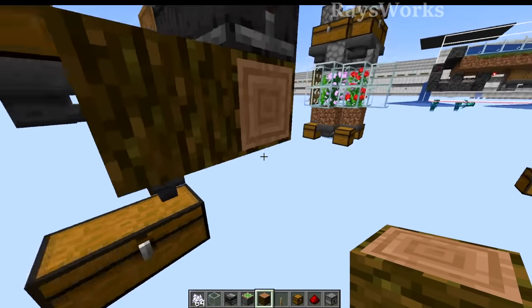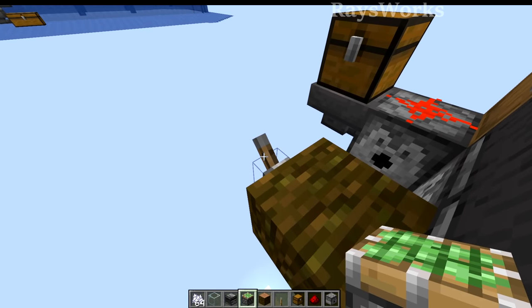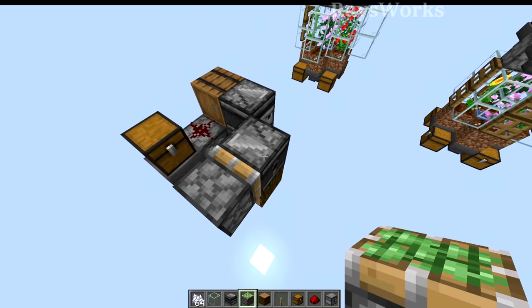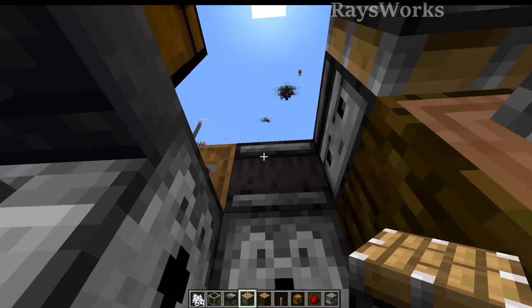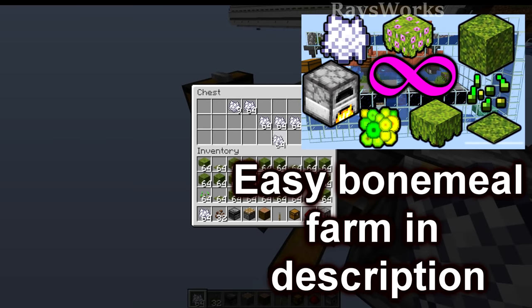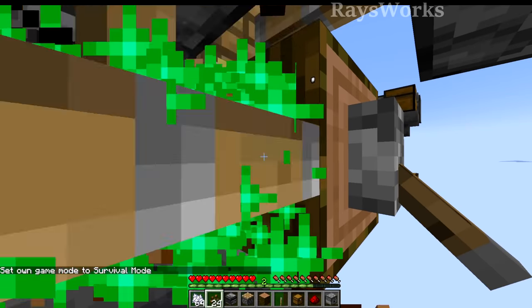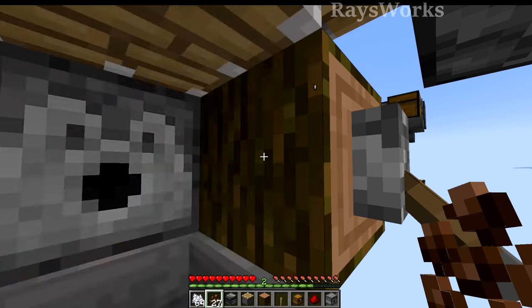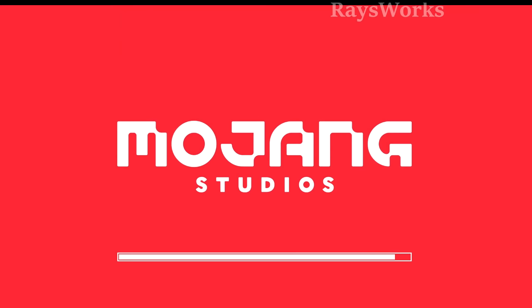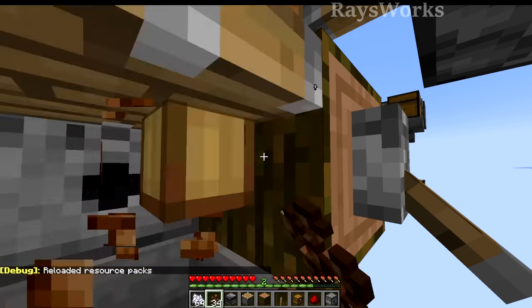Now we're going to place in a jungle log right here and a lever there. Then we're going to stick a sticky piston on top of the lever facing the observer — this is going to be a little bit tricky to do, so you can place down spacer blocks if you want. Now all we do is power this and unpower it, and that will turn it off. Lastly, come down here and place in a normal piston facing downwards onto the center. After you place bone meal in each of the two containers, come in with your cocoa bean and hit the switch to turn it on. Then you just face this side and hold down right-click. If it's not working, just stop holding down right-click and try again. Eventually you'll get it so that you can constantly see it growing.